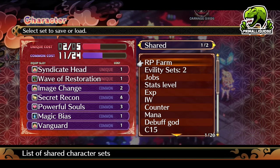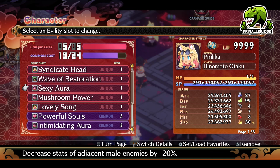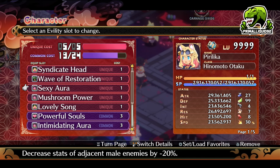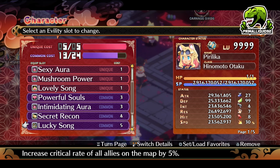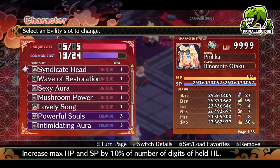So right now I can do this on my normal characters since I already have all of the unique eviltie slots. We want Sexy Aura from the Succubus, which decreases stats of adjacent male enemies by 20%. Then we have Mushroom Power, which decreases stats by 20% for adjacent female enemies. This means no matter what Item God spawns, the enemy will get a 20% stat decrease. Then, if you have space, you can use Lovely Song to increase stats of all allies on the map. All you really need beyond that is Secret Recon for extra movement.